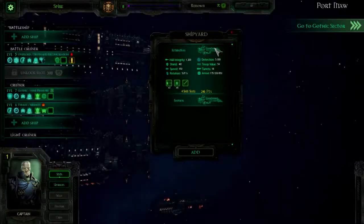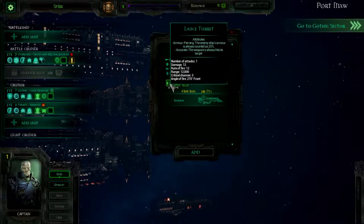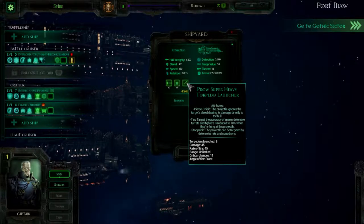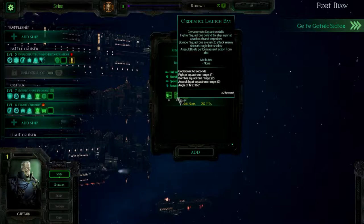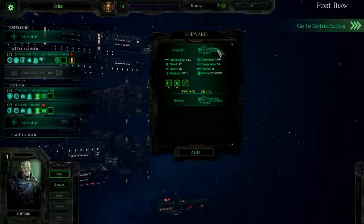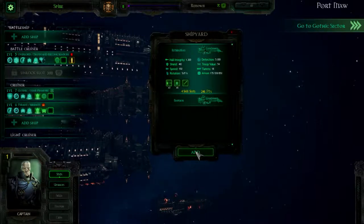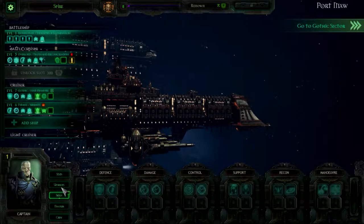Add a ship. So we get the Retribution and the Emperor type - what's the difference? Hull is 112. You have lance turrets, plasma macro batteries, and super heavy torpedo launchers - so you get torpedoes. The Emperor one gets heavy plasma macro batteries, an ordnance launch bay which allows fighter squadrons, and heavy macro turrets. I'm gonna go with the Retribution - that seems like a better choice because I get torpedoes. The Keeper of Illumination is the name of this one.